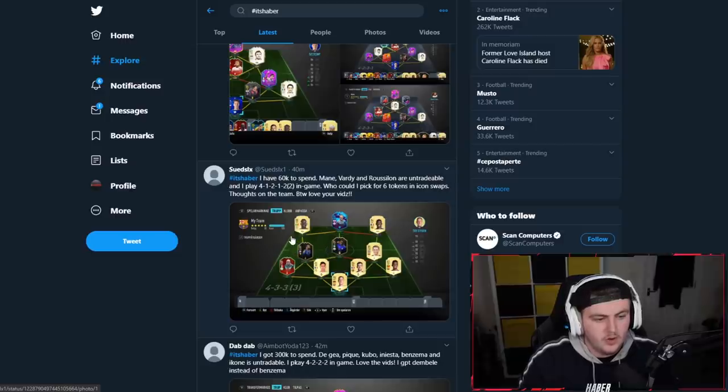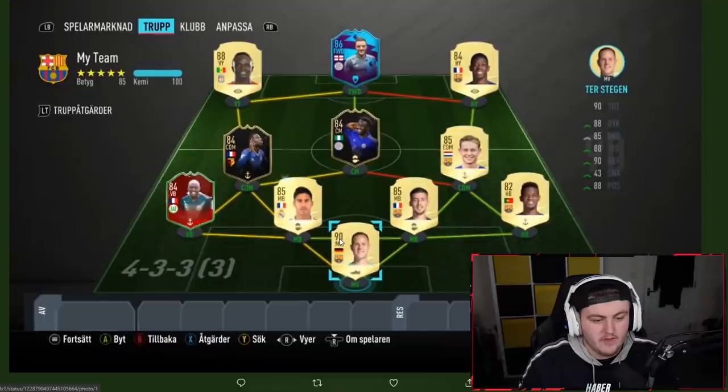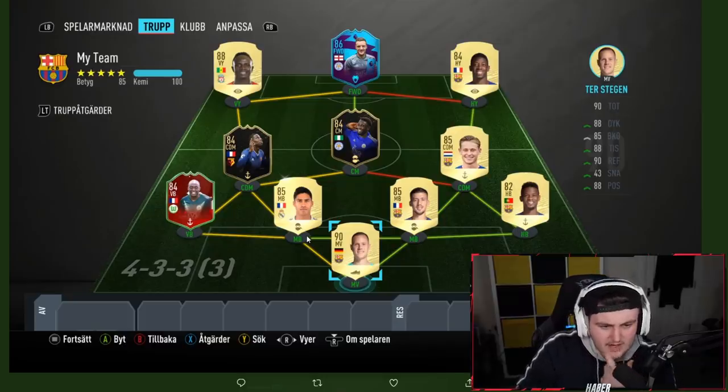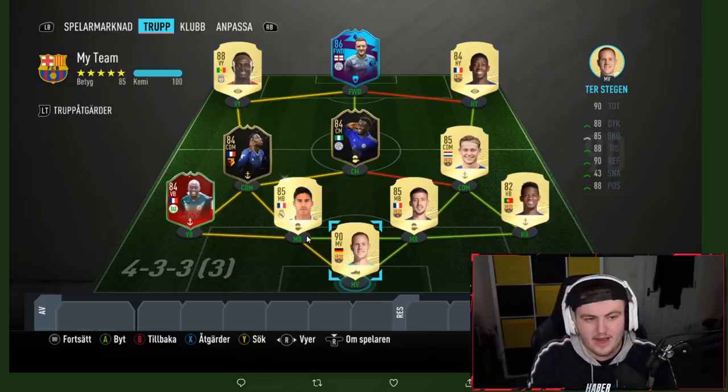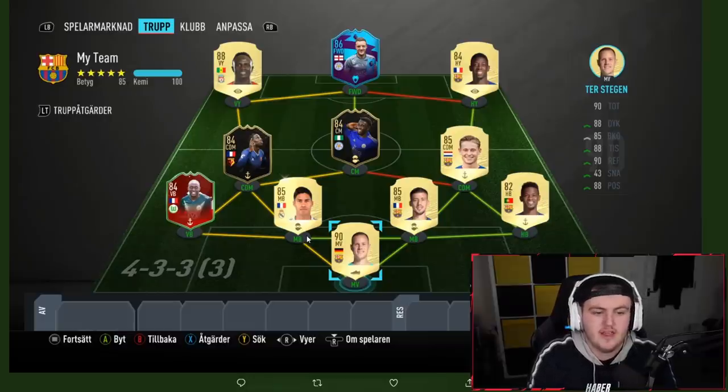Next from Soods LX1: 'I have 60k to spend — Mane, Vardy and Rashford are untradeable. I play 4-2-2-2 narrow in game. Who could I pick for six tokens in swaps?' For six tokens, you only have about three choices — Hiero, More, and Van Lesar. I would go Hiero just for the sake of it. I wouldn't even replace Longlay with Hiero — you've got a shadow on Longlay, he should be good enough. I'd swap Varan and Longlay though — you want the left footer on the left side.